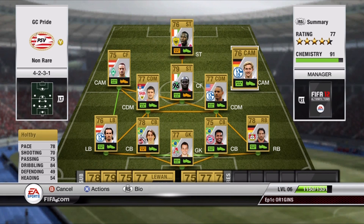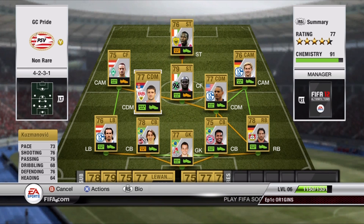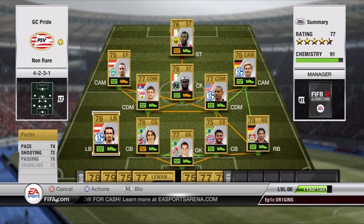Over at our right CAM spot is Holtby: 78 pace, 70 shooting, 84 dribbling, 75 passing — a little agile guy over there. Our defensive mids: Kuzmanovic with 73 pace, 76 shooting, 76 passing, 76 defending — good all-around stats for a CDM. Jones from the USA: 77 pace, 79 defending — all-around good stats. Back four is also pretty solid. Fuchs in the left-back spot: 74 pace, great defensive stats, 69 heading, and some good free kicks as well.